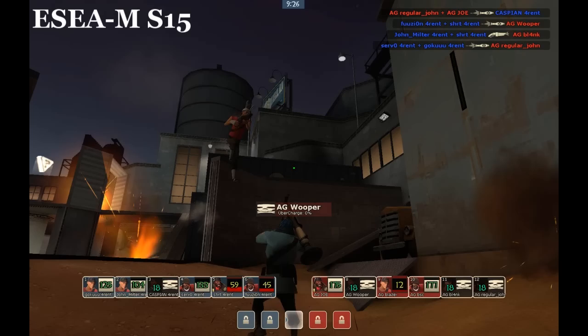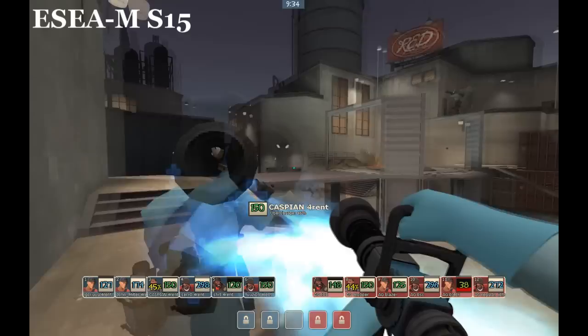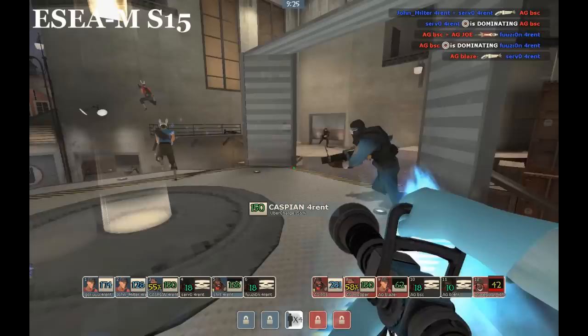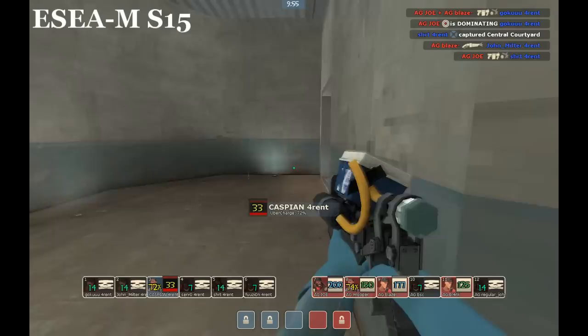Here we'll see Caspian of the Rent-A-Homies — same match, actually — go to mid. You can see he's got a much better setup at the opening with a lot more people to heal all at once, and it presents a really strong front because they cap mid really quickly. Unfortunately, Caspian becomes a little bit separated and they end up giving up the point because they kind of just let the other team get back in there. But it's a much safer situation for Caspian, and ultimately better for his team if they hadn't flubbed it later.